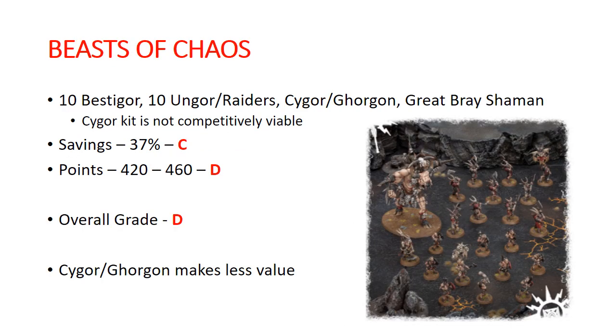Number one is Beasts of Chaos. We get 10 Bestigors, 10 Ungors or Ungor Raiders, a Cygor/Gorgon kit, and a Great Bray-Shaman. The Cygor/Gorgon is really not that good — it's one of the often-complained-about kits in Age of Sigmar, over-costed and underwhelming. Savings on this box: 37%, so right around the average — that gets a C. Points range from 420 to 460, getting a D. Overall I gave this one a D.